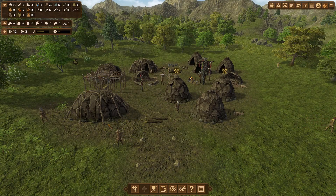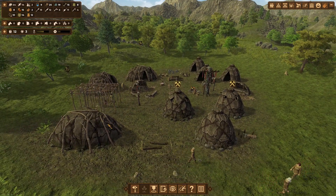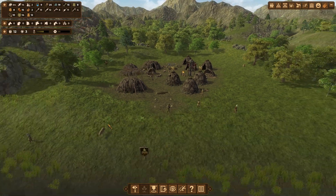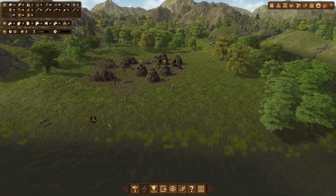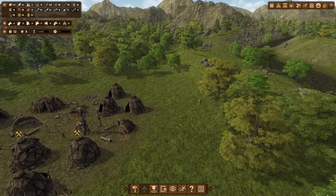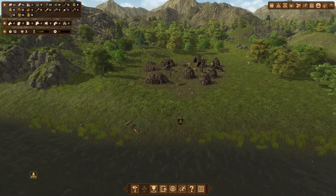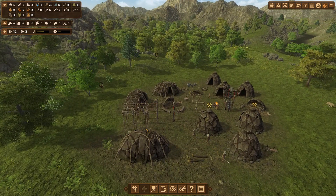Alright everybody, welcome back to Dawn of May in Episode 3. Our camp looks pretty good. On this episode, we're just going to try to progress up some more tech and solidify our defenses. I think we're going to start getting some real good tech. We've got two dogs and they kind of put themselves around as guard animals, it seems. Although they didn't help against the lion that attacked. But oh well.